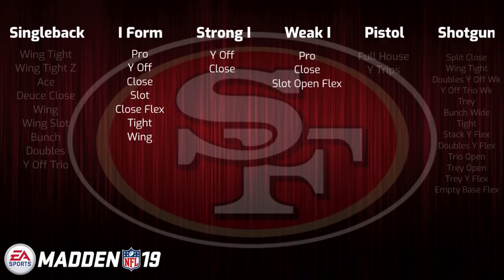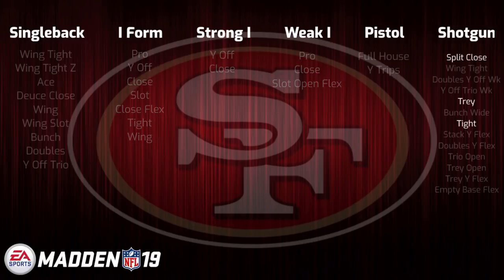Aside from that, they actually show some similarity to the Cardinals playbook with some of their shotgun sets, such as Split Close, Gun Tight, and Gun Tray. Whether or not this will be a good playbook will largely depend on whether or not I-form ever becomes a more viable offensive scheme in Madden.